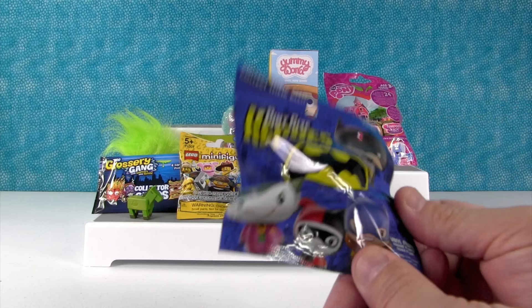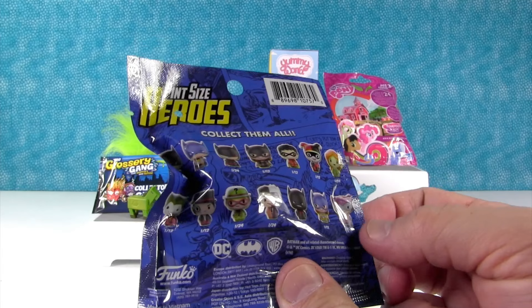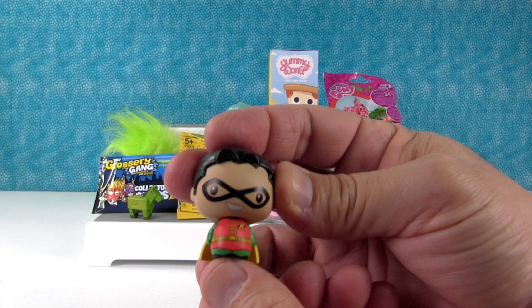Batman! So this is the Pocket Size Heroes by Funko. Here are the people we can get. Today I want to get Batgirl, Catwoman, Riddler, Harley, or Poison Ivy. So that's half the bag — Riddler or one of the female characters. We got Robin! Robin looks awesome. I like the classic outfit. Holy blind bags, Batman.